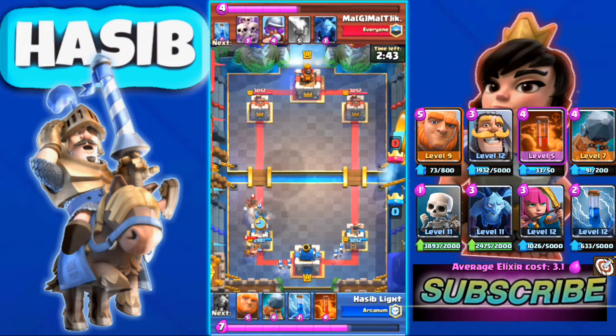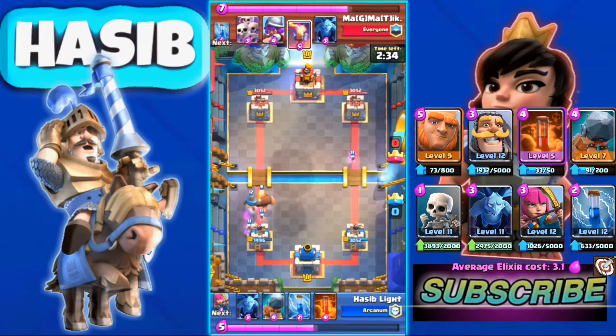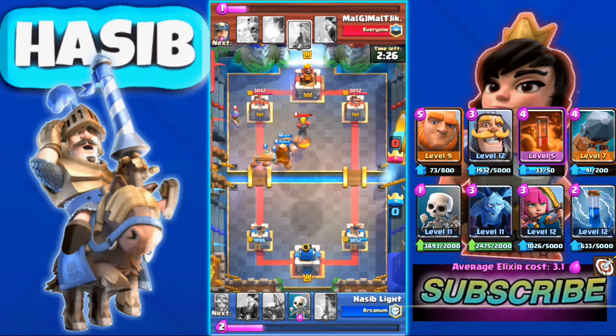After I use Knight I don't have anything to counter, but I have much more elixir than my opponent. Because my Knight will survive, we can use our defensive troops as offensive tools. As you can see here I got a big elixir advantage and a pretty good offensive push going on.